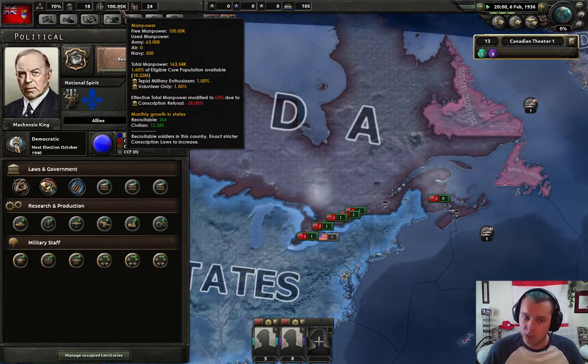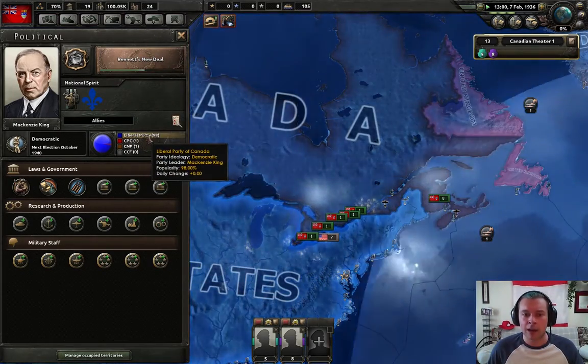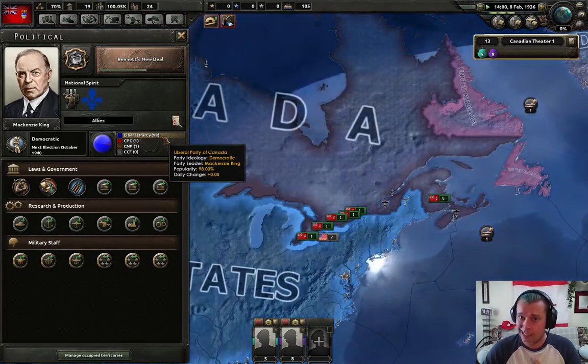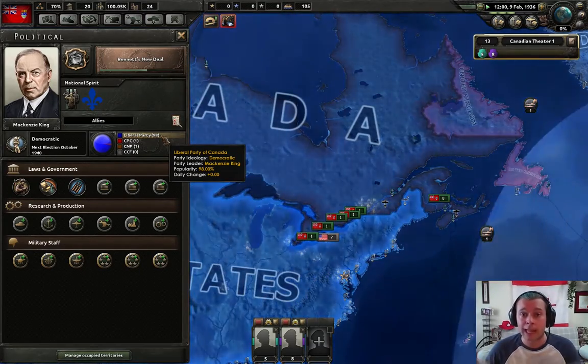Our prime minister is Mackenzie King. We have some things affecting our country here - this is our political status in Canada. We have tepid military enthusiasm, so only 1% of our population is willing to be enlisted. And worse than that, we have a conscription refusal. Especially historically, the French-Canadian part of Canada was very much against the war and against conscription especially. In the First World War there was a huge crisis and riots because of conscription. So we have 35% of what we would normally be able to recruit just gone. That's a huge hit and one of the biggest weaknesses of Canada in this game - we have a very limited manpower pool.